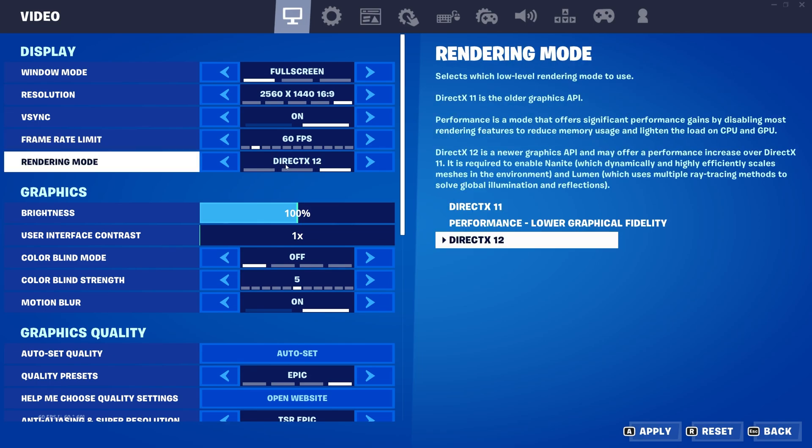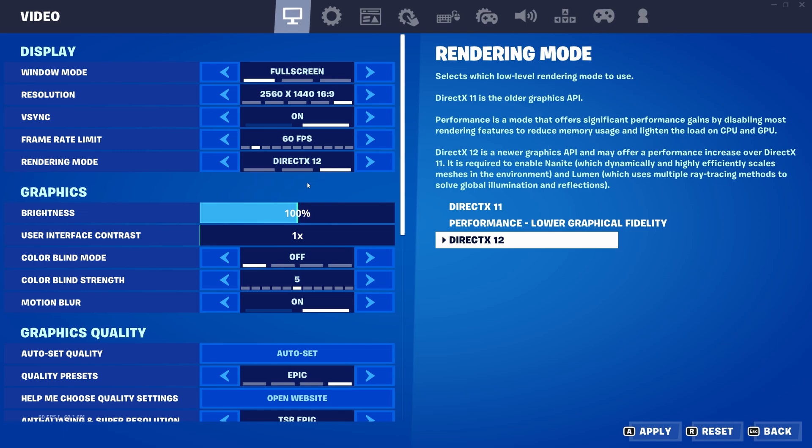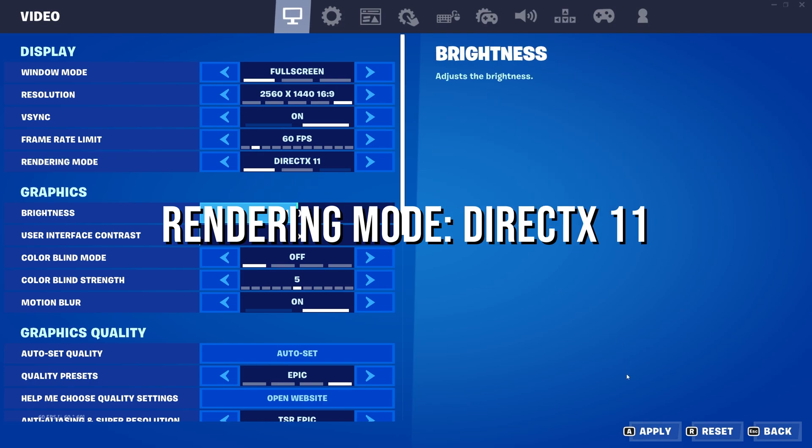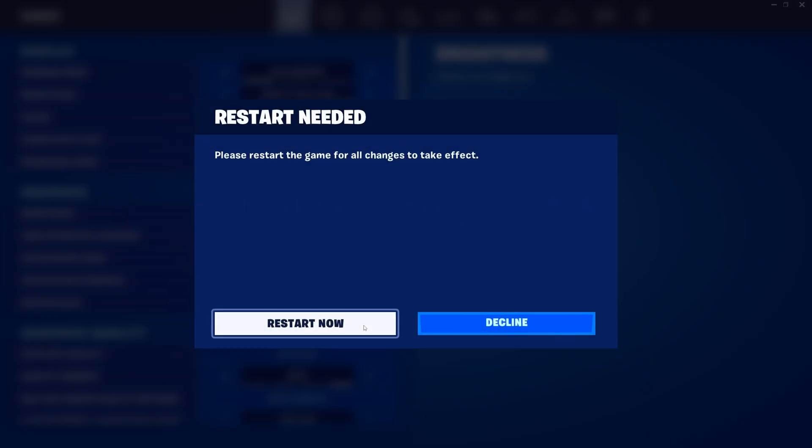As a final fix, go to the Fortnite settings and navigate to the Rendering Mode. If you have your rendering mode set to DirectX 12, change it to DirectX 11, as this can also help fix the problem. I hope these steps will help your Fortnite run perfectly.